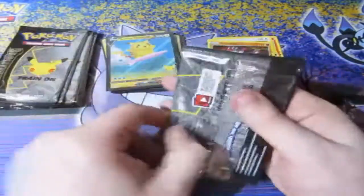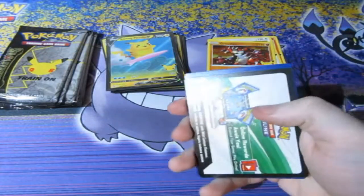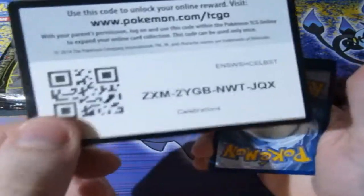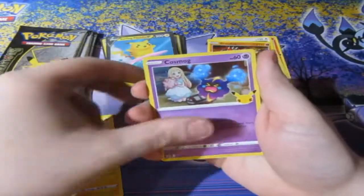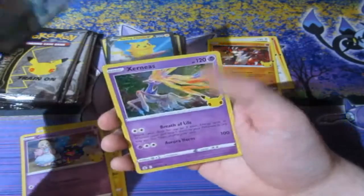It's always great to get a good hollow to start it all off. Next Celebrations pack — here's your code and it's gone. We've got a Zekrom, Cosmog, Surfing Pikachu again — good to have a double — VMAX, and a Xerneas. Nice to have him again, good to have two of them now.